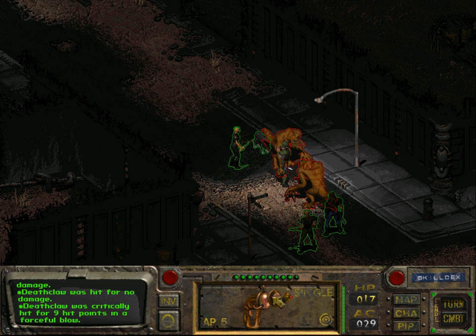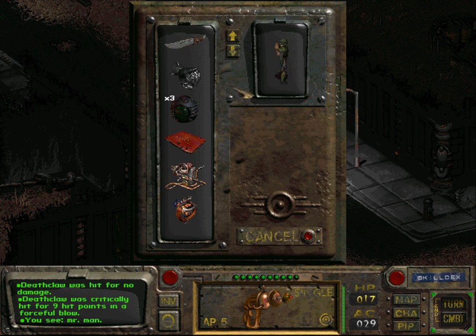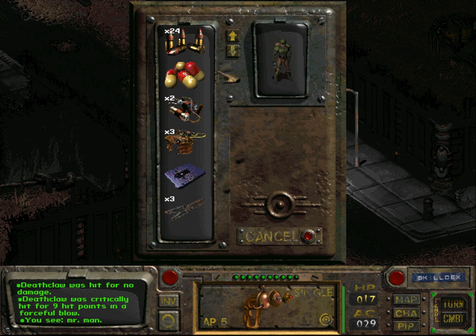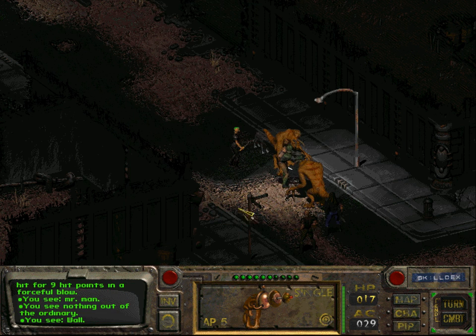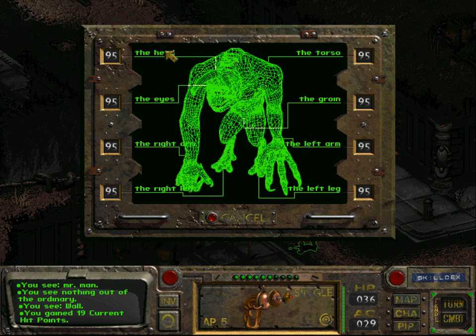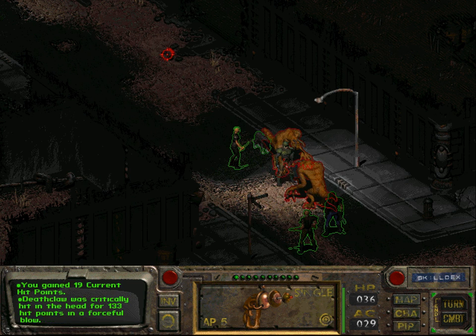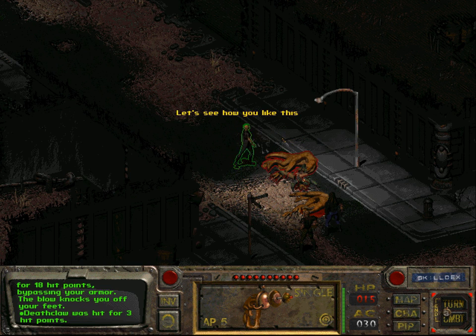I should probably heal. We will heal — let us use one Stimpak. I could use a Super Stimpak actually. Let's use another one. Make another shot to his head. 133 — and he's still not dead. He is now. And I'm not dead, but I was critically hit.